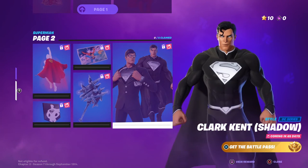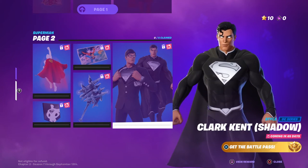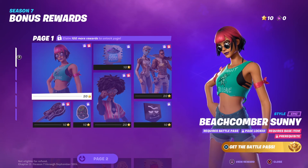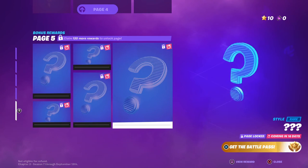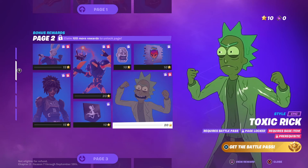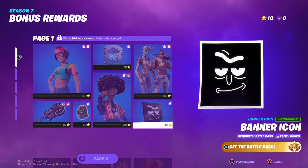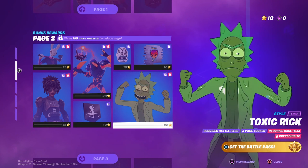Shadow Superman looks amazing. Now for the bonus rewards — you need to claim 100 rewards to unlock that page, then 110, 115, 120. That goes without saying; you just need to be in the battle pass and unlocking things pretty consistently. Claiming 100 rewards is essentially completing the whole battle pass — let me know in the comments if I'm wrong, but that's what it's looking like.